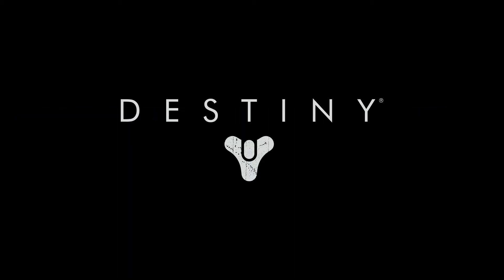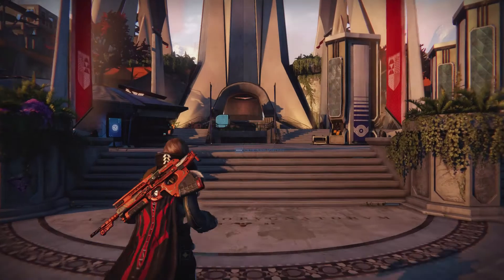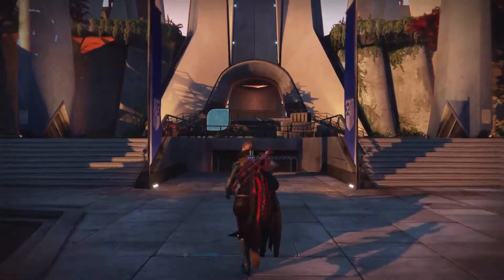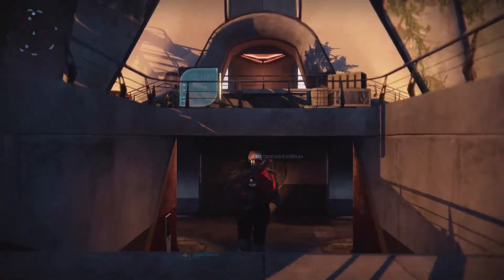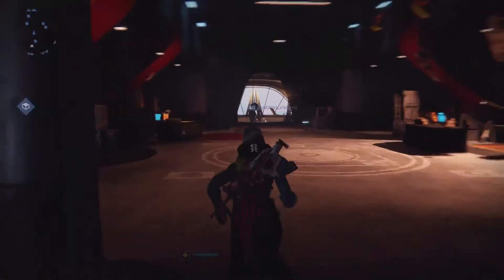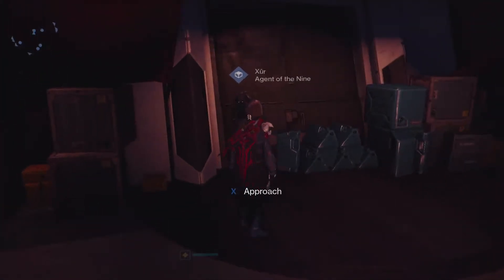First up, where is Xur today? Xur can be found in the Tower. He is down near the Crucible Quartermaster and Lord Shaxx. And how do you get there if you're new? When you spawn in at the Tower, run straight forward, head down the stairs, take a left, take another left, and he's right there — right before you even hit the Crucible Quartermaster, on the left-hand side of that hallway.